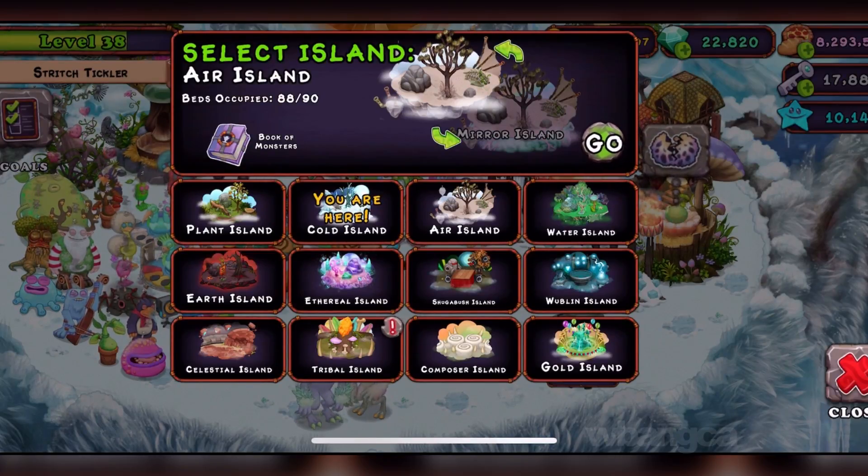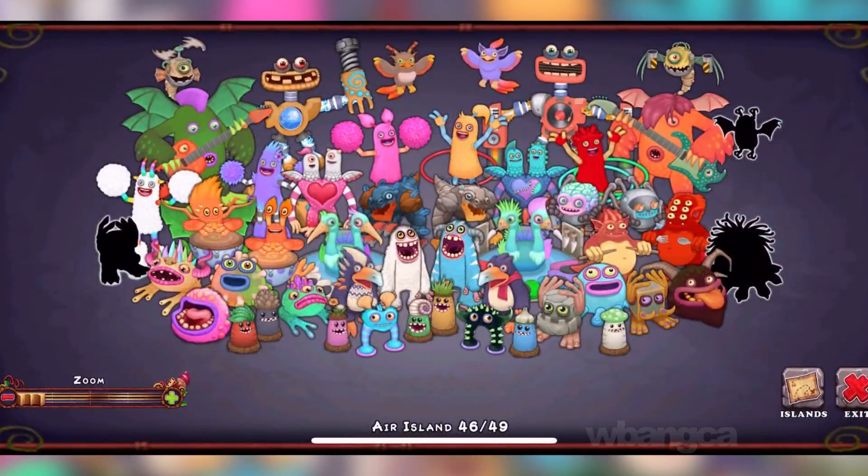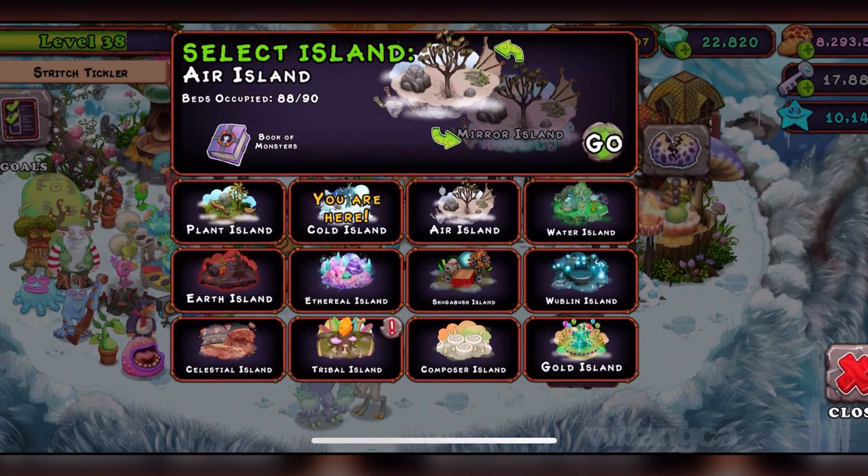Alright guys, we're moving towards the Air Island right now. Here is the Air Island book and we're getting the epic Toadjammer. We're trying to get all the monsters now.